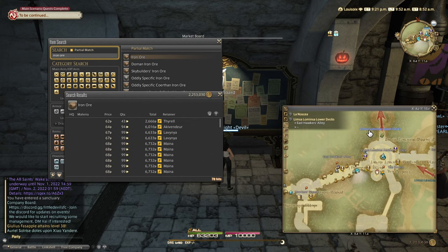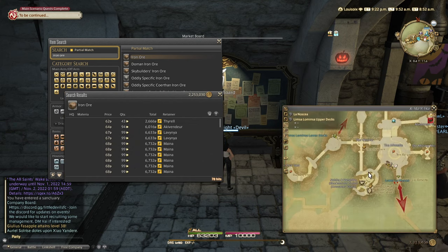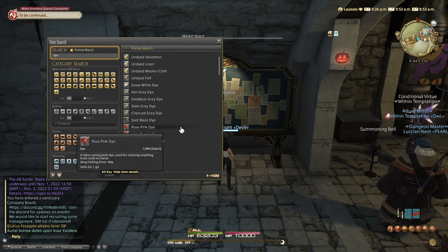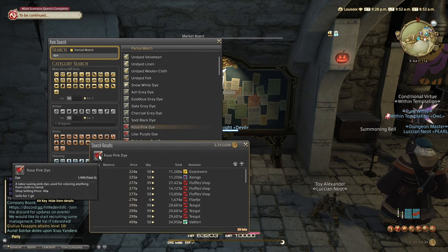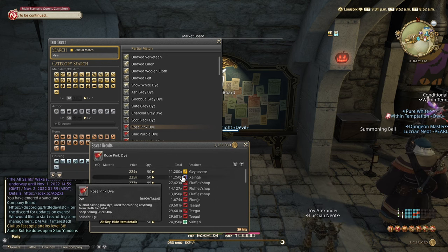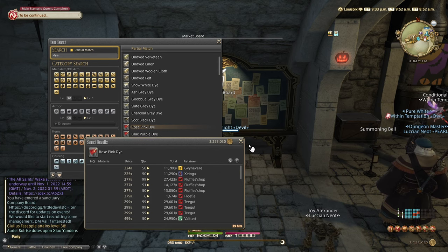So in my case, it would be in Limsa Lominsa upper deck at the armor/blacksmith guild. Another example would be dye, which is also very common — people buy it from the NPC and directly sell it on the market. You can see it just costs about 40 gil each, but people jack the price up to 220 on my server. So you're kind of getting scammed, but people are buying it so they keep doing it. This is something to be very mindful of.